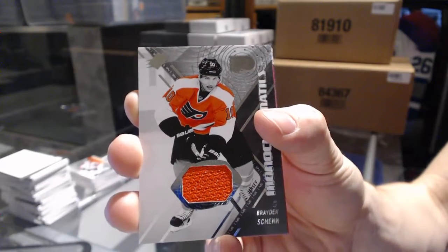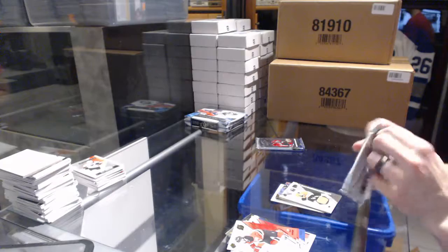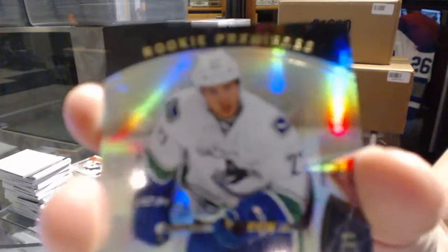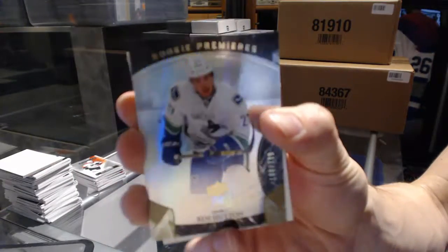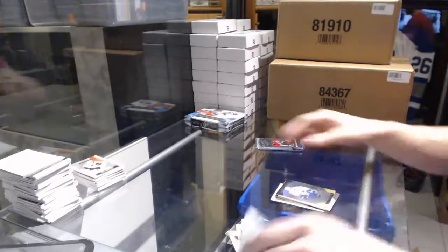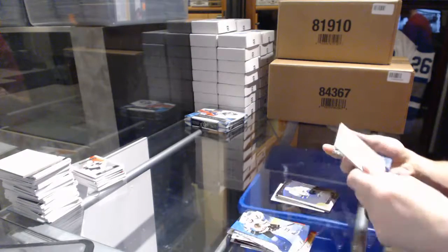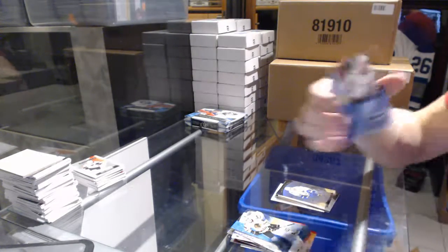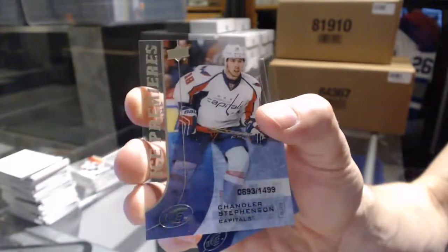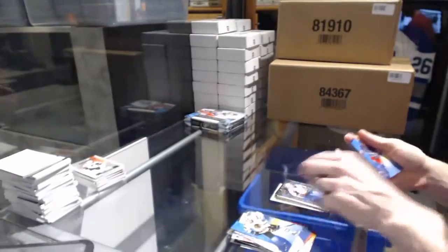We've got a Trilogy rookie number 799 — Ben Hutton. And in the Ice pack, an Ice Premieres rookie number 1499 — Chandler Stevenson. So there we go, buddy.